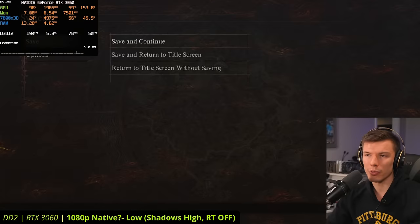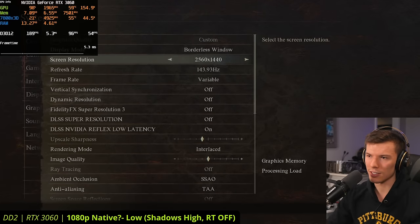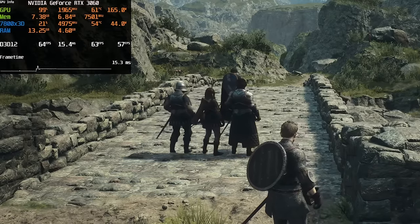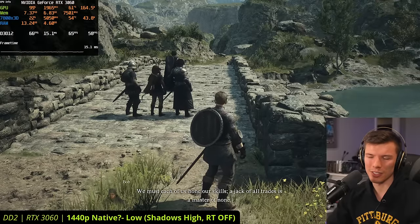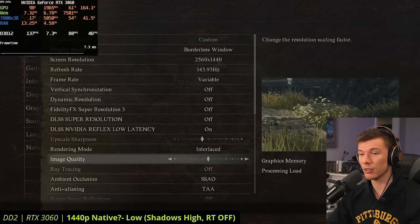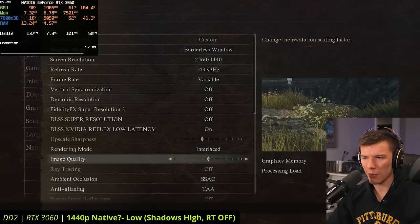Our FPS didn't actually change that much by jumping up to 1440p, and it really should — we should drop more than 10 to 15 FPS going to another resolution. What's odd about this game is that when you change your resolution, it turns on image quality and changes the resolution scaling factor. I think it's running the game at a reduced render scale when you change the resolution, which is really weird.